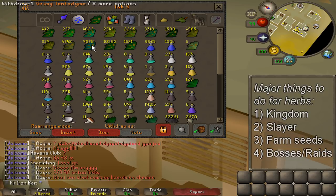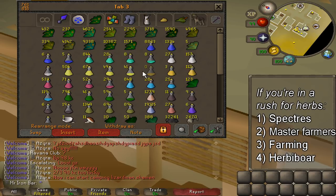They drop a lot of herbs as well. So, if you're rushing to get herbs and don't have any, I guess the next best thing you could do is maybe do some master farmers, do some aberrant spectres. Usually, I recommend just accumulating it over time.